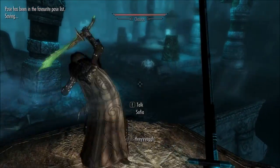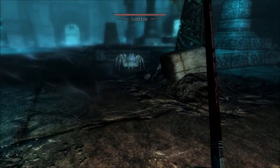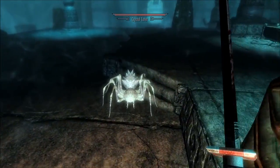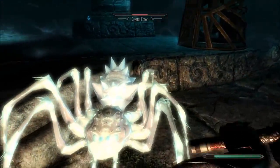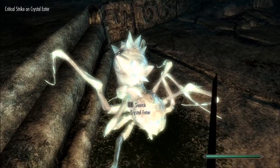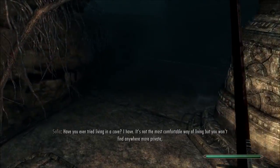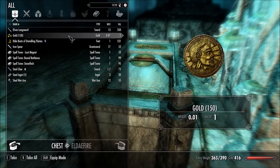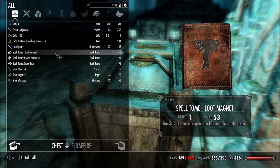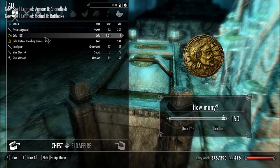Oh, that chaurus — and that guy's alive again. How many times do we have to kill that crystal eater? He bugs out whenever he resurrects. Let's take his Frost Aternox. The server room module. Spell Tome: loot magnet — transfers all items on corpses in an 88-foot radius to the caster, that actually sounds terrible. Bound battle axe. Stone flesh. We've got some steel ingots, and a bit of gold.